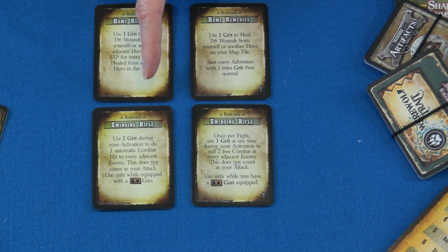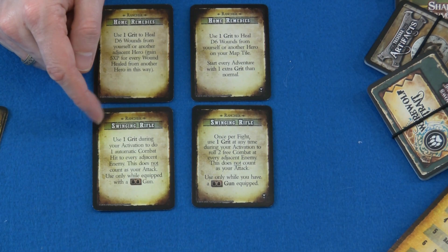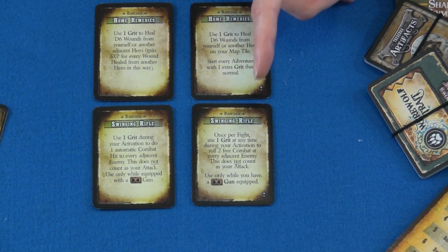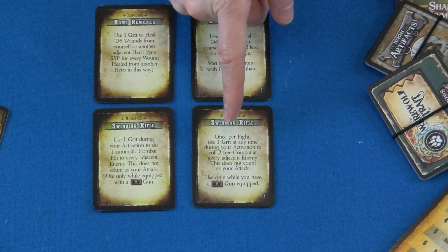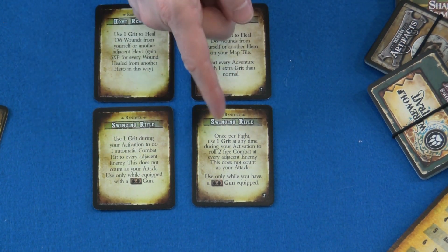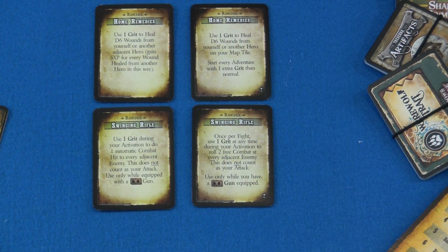Next, the Swinging Rifle has actually changed, and this is one really important change. Originally for the Swinging Rifle, you spend a grit and you can use it. Now you can only use it once per fight — it still costs you a grit, but instead of doing one automatic hit, you're going to roll two free combat hits. That's a change — depending on your luck that could be more powerful, but the change of only using it once per fight is definitely a very strong change.